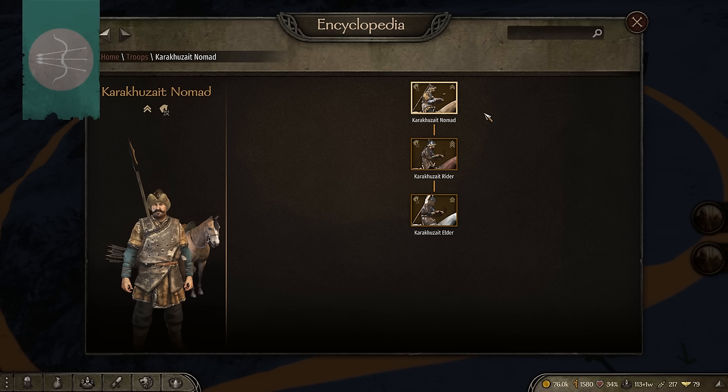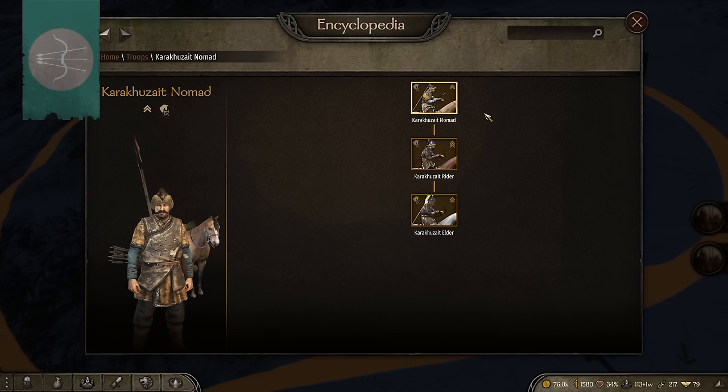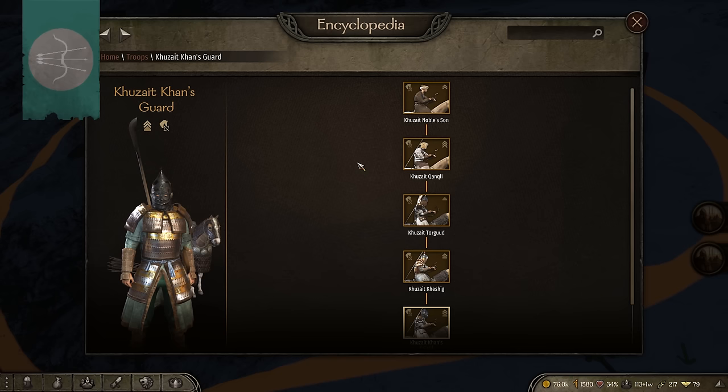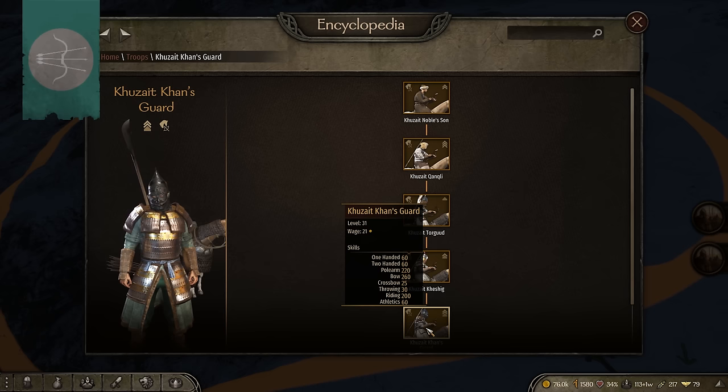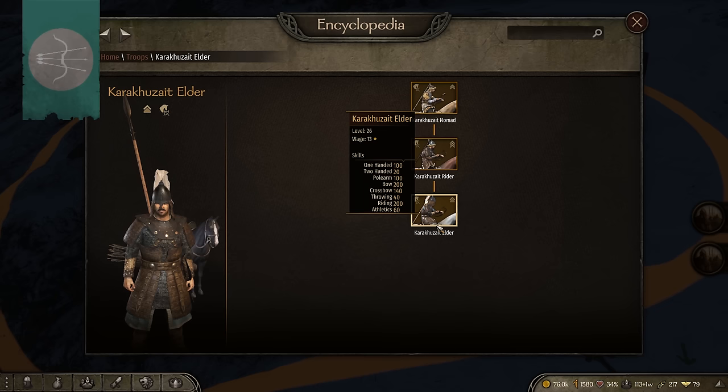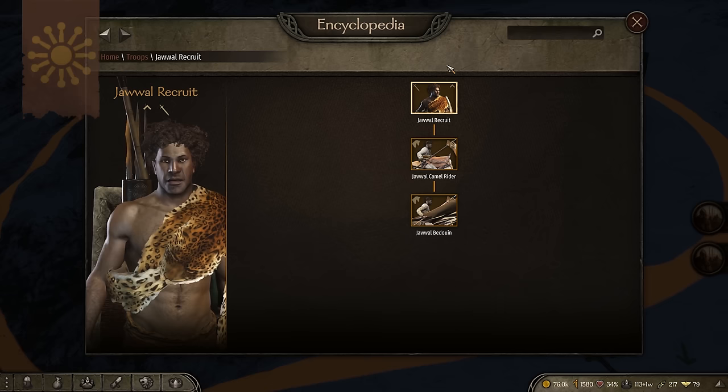Moving over to the Khuzait lands, we've got the Karakhergit with the Kara-Khuzait Nomads, Riders, and Elders. I'm going to give these a moderate difficulty with a word of caution — try not to fight them in huge quantity or the difficulty will bump up to hard quickly, because you're dealing with a large amount of archer cavalry that will take you down fast. Moderate to hard is probably the right rating. Their recruit viability is quite good — the Khuzait Elder sits between the Khansguard and the standard Khuzait infantry choice. With 100 one-handed, 100 polearm, 200 bow, and 200 riding, they're just a little below the Khansguard. If you're looking for solid archer cavalry and can't get the Khansguard, these guys are a really solid addition.